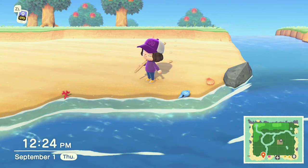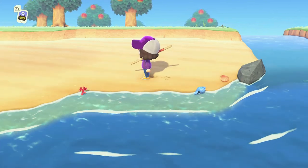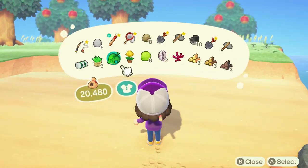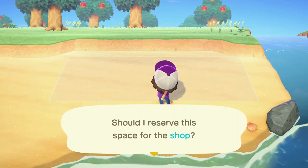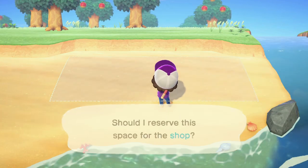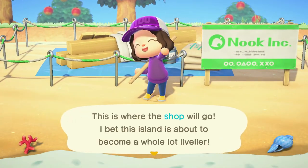Since I've got the vaulting pole, I'm going to go ahead and go to some of the other parts of the front beaches to put the shop. There are some really cool shells down here but I need to empty my pockets first, so for right now let's go ahead and build the shop. The next time we come back we should have a shop — I'm very excited!